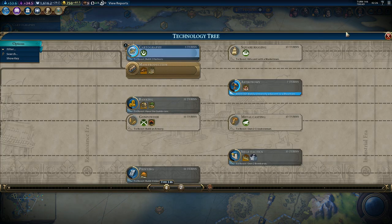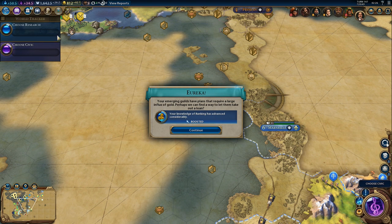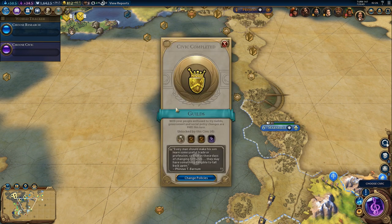We should switch cartography to something else — I should have done that before the end of my turn. We got the Eureka and that finishes cartography. We also got guilds.